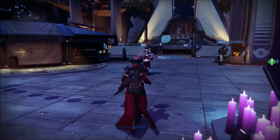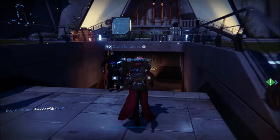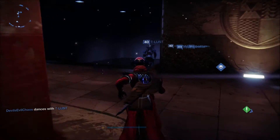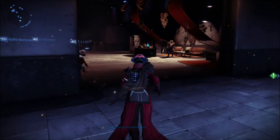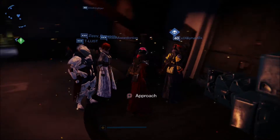What is up guys, Dr. Typo here and I am back on Destiny. It is finally Friday, which means Xur has arrived in the tower. Grab your strange coins — it shouldn't be too hard to find him because look at where everybody's congregated.